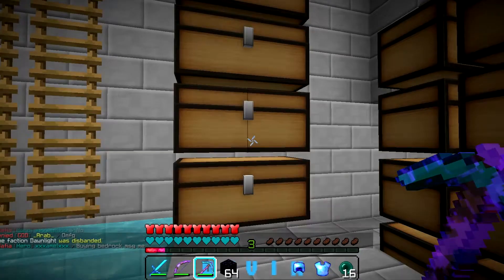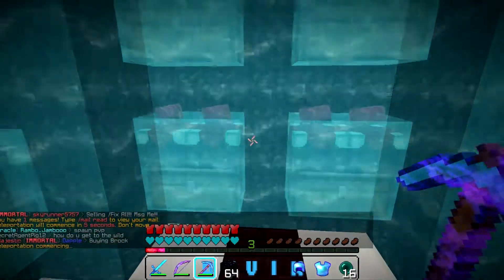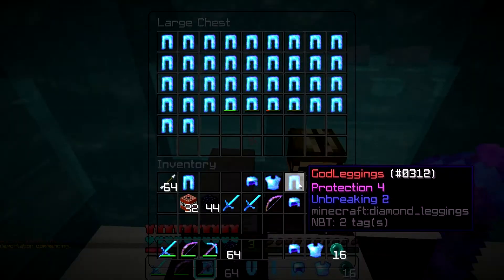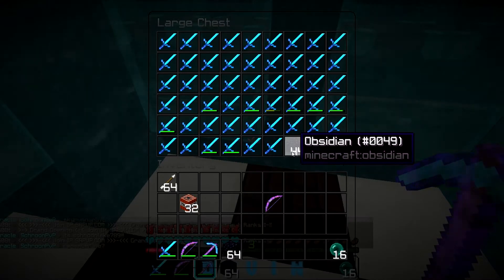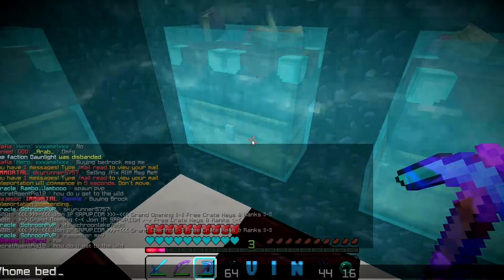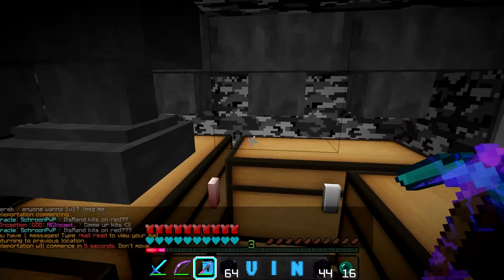We'll put the gap in our ender chest and home base. We have two set homes — the set home farm which is this room, and a different base for our set home base where we store extra P4 once our vault gets full. Normally I move the unbreaking three into the bedrock vault, but I haven't had time yet. Every day I get on I check on it hoping it hasn't been raided — it's an unclaimed bedrock vault which makes it very hard to find, but people with hacks can still find it.